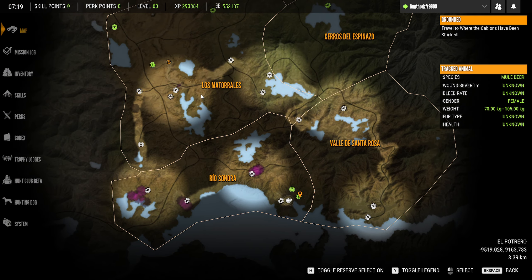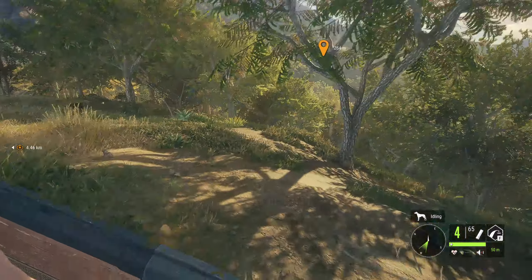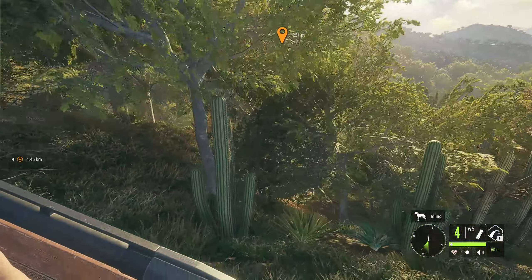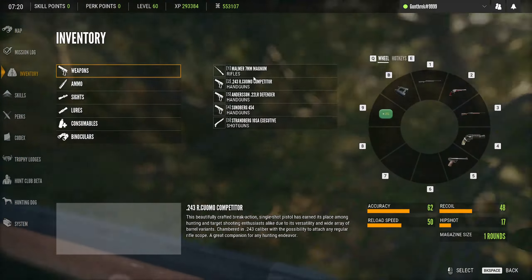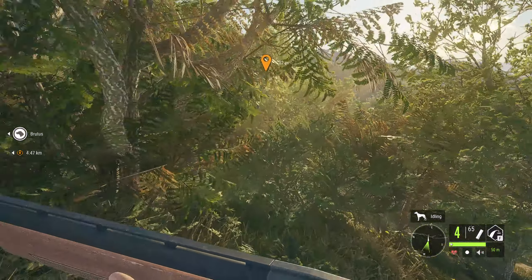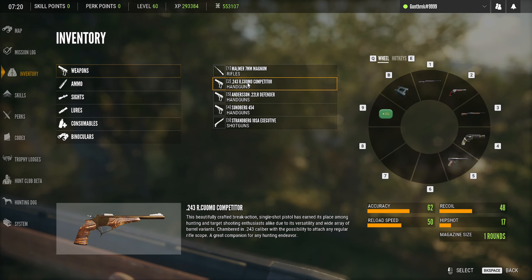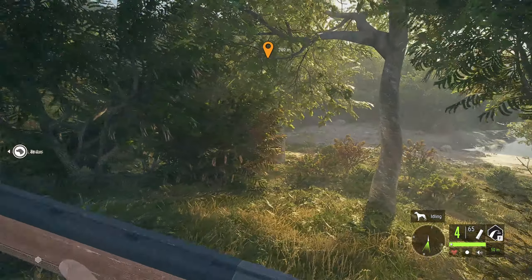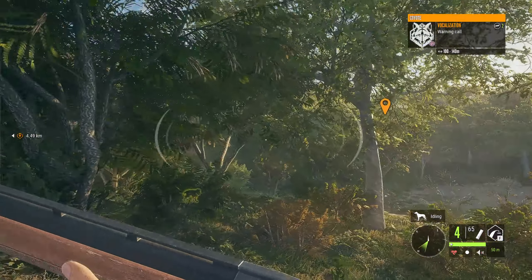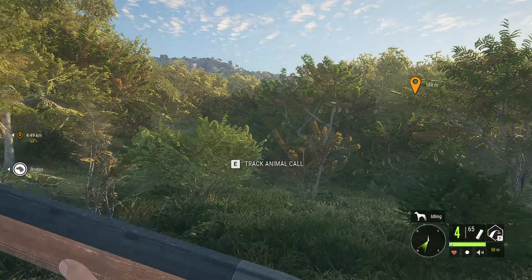The plan for today is to grab these two waypoints and then head back up in this direction, working our way up this side of the map, ideally grabbing the mission over there as well. Our loadout is the Momer 7mm for class four to nine animals — white-tailed deer, bighorn sheep, and mule deer — and the .243 Cuomo competitor pistol for class two and three animals: coyote, Mexican bobcat, collared peccary, and pronghorn.